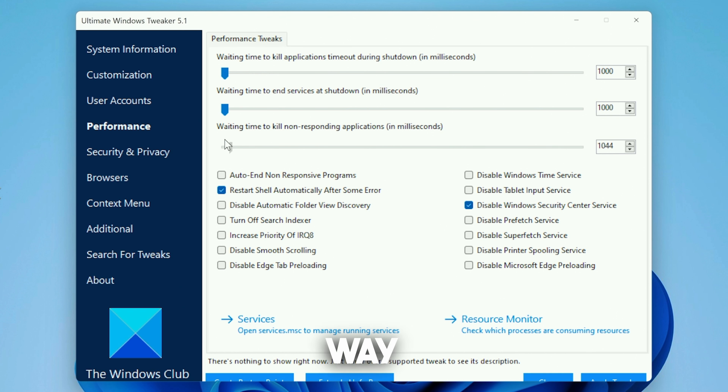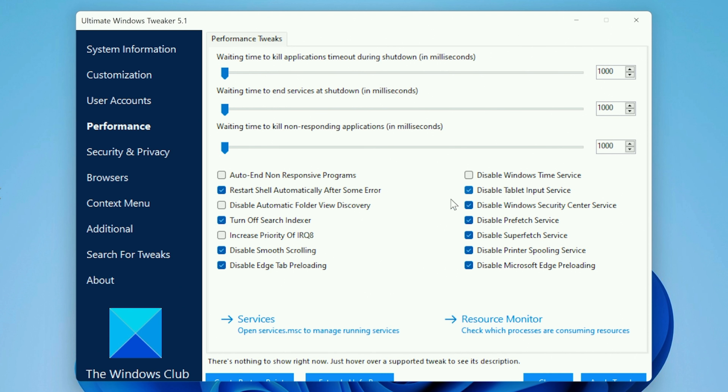Drag all of the performance sliders all the way to the left. Then make sure you copy all of the following tweaks — these won't mess up anything on your PC, and you can even create a restore point first. Check: turn off search indexer, disable smooth scrolling, disable Edge tab preloading, disable tablet input services, disable the Windows Security Center service, disable prefetch services, disable superfetch services, disable printer spooling services, and disable Microsoft Edge preloading.